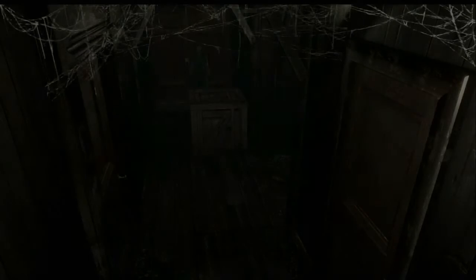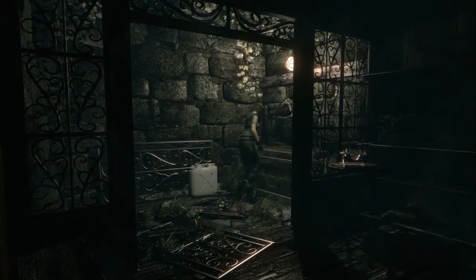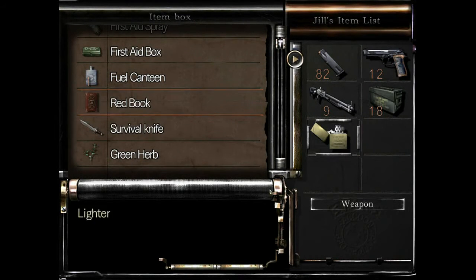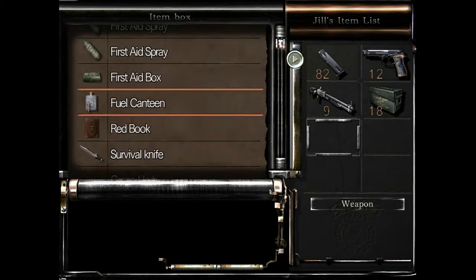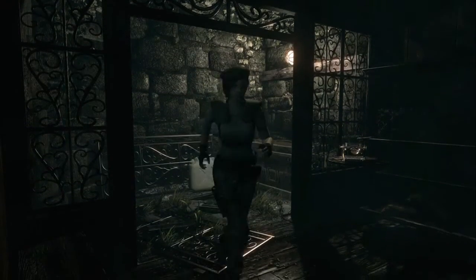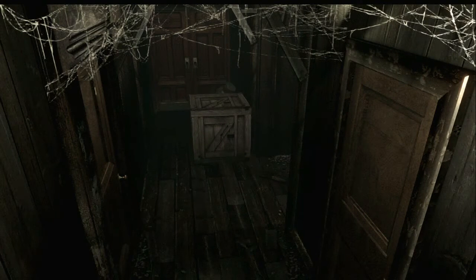That would be like Resident Evil 2 — going through the city there's a bunch of zombies and there's just one guy trying to eat people because why not. There's a book I picked up — the Resident Evil Archives — a big thick book of Resident Evil information. For someone who loves the lore as much as I do it's a really good read, essentially the Hyrule Historia for Resident Evil. It's written kind of from Umbrella's perspective.